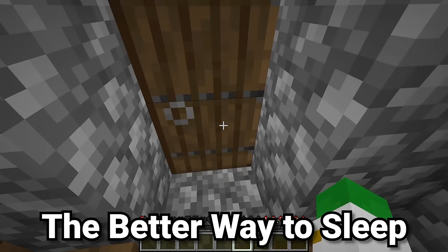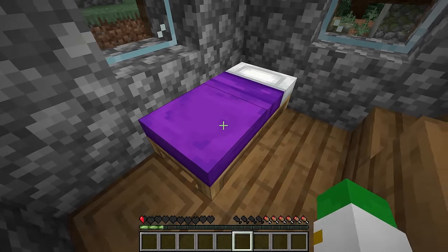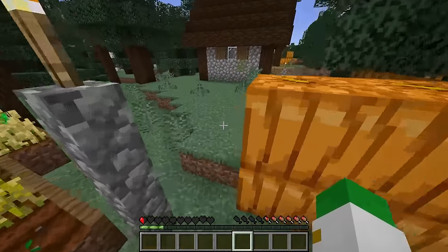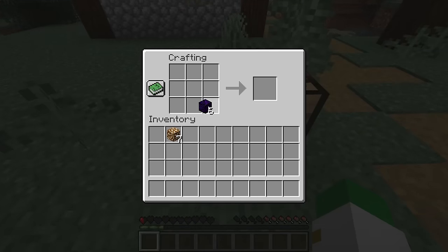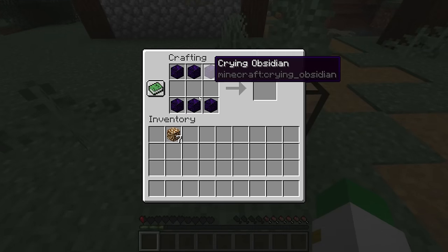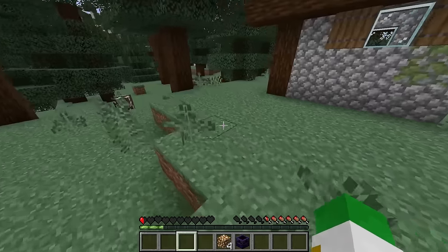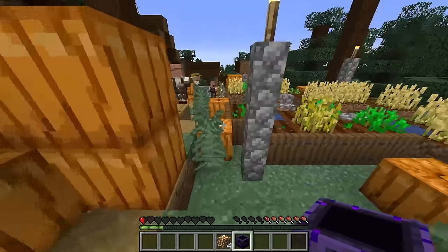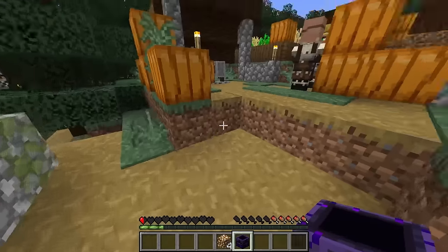Some players in Minecraft, even the villagers, like to use beds to respawn in the game and to sleep on. I think this is boring, and I think there's a much better method to sleep in the game. It's something we've borrowed from our good friends, the piglins in the nether. All you have to do is craft yourself a respawn anchor — simply use six pieces of crying obsidian and three pieces of glowstone to make a respawn anchor. And although this is the bed for the nether, it works perfectly fine in the overworld as well. Make sure to place it down in a very important and useful area of your world.